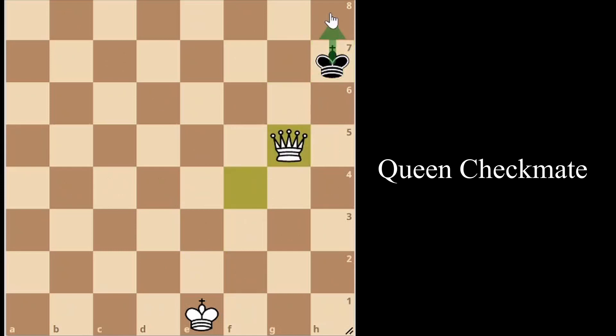We continue until the enemy king only has two places to go: the corner and one other square. Note that if they play king to the corner, we do not want to play queen right next to it because that would be stalemate.